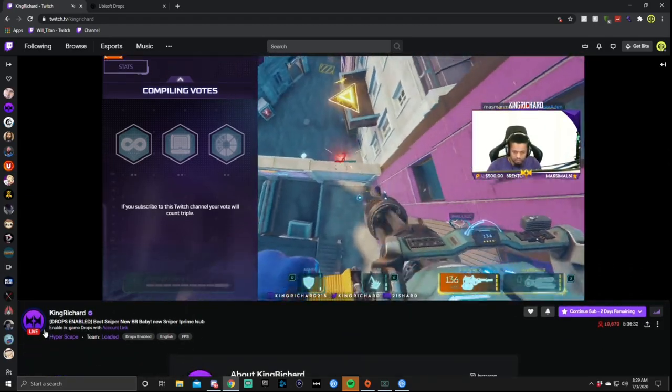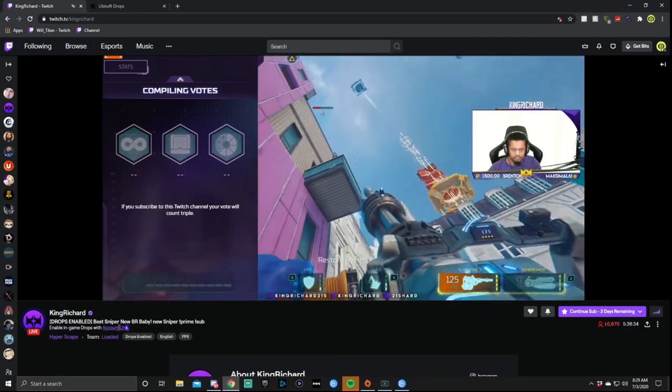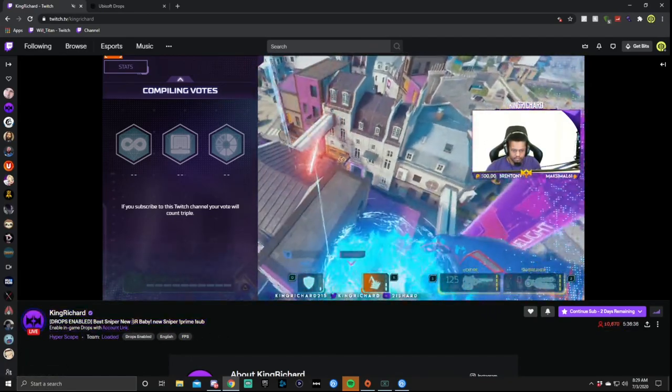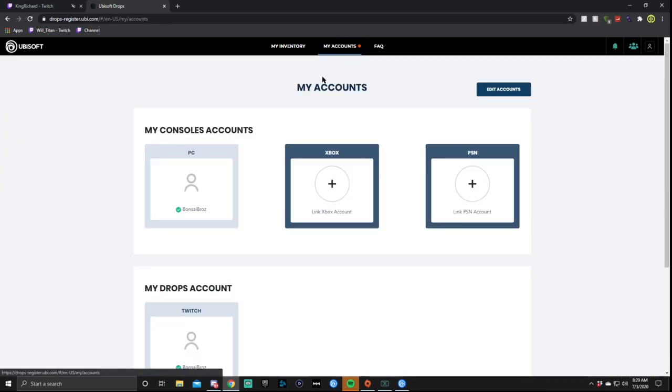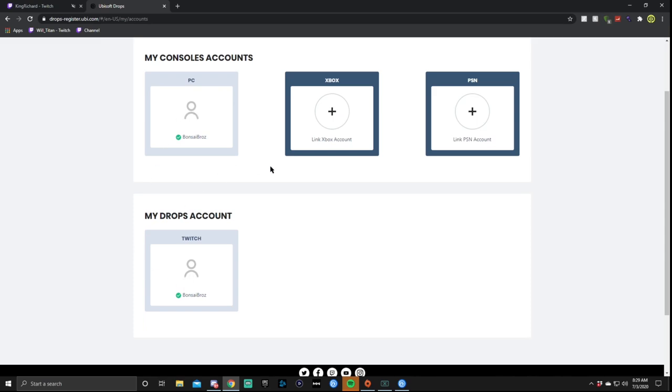On the bottom left you can see 'Enable in-game drops with account link' — it's going to be right here on this button. When you click that account link button it's going to take you to the Ubisoft drop page. It's super simple — make sure on your My Accounts page that you've connected your PC and your Twitch account.